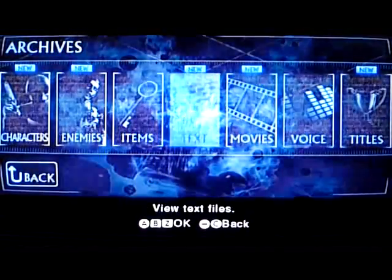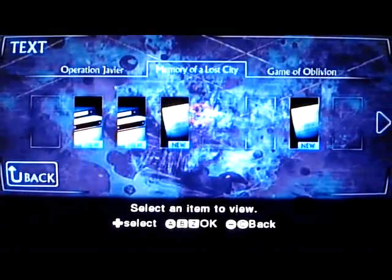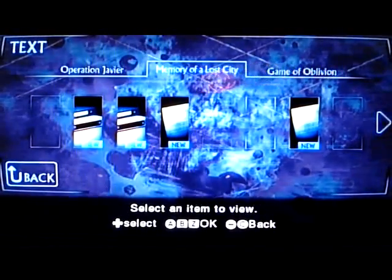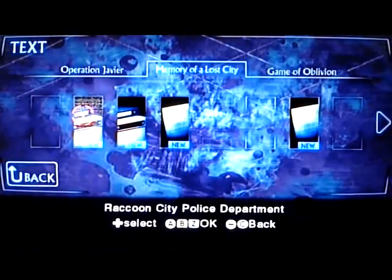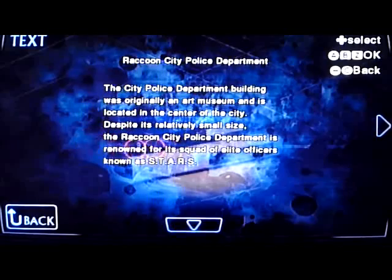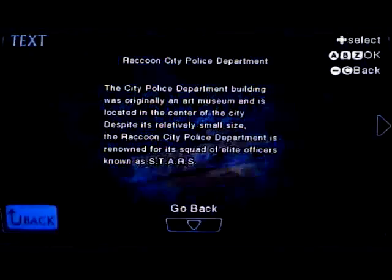You've got Text Notes, which are the files — like in the normal Resident Evil games — your file information on certain things. For example, the Raccoon Police Department. It brings up a log and you can read through the information and backstory of the data files that you pick up. I'm not going to wreck it for anyone. So that's the Text Files section.